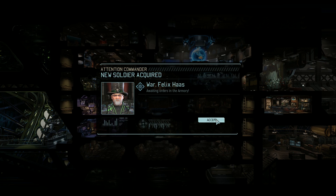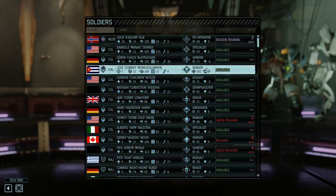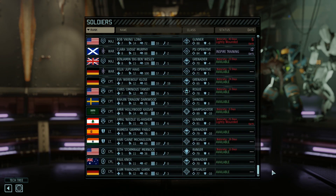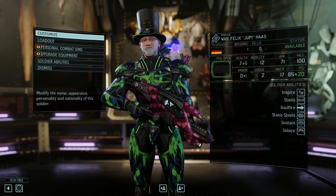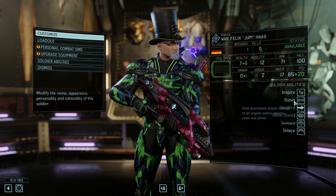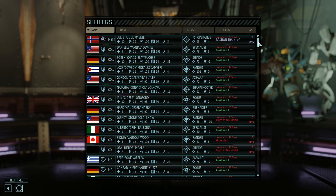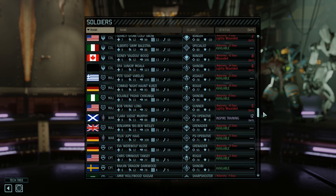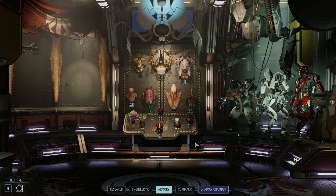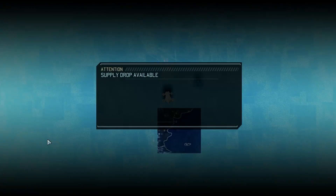Felix is back, very nice. What were his abilities? He had sustain, solace, stasis shield, soul fire, stasis itself, and inspire. And how much downtime does he have? 22 days! I don't think he will be super useful in this campaign anymore, but hey, who knows?